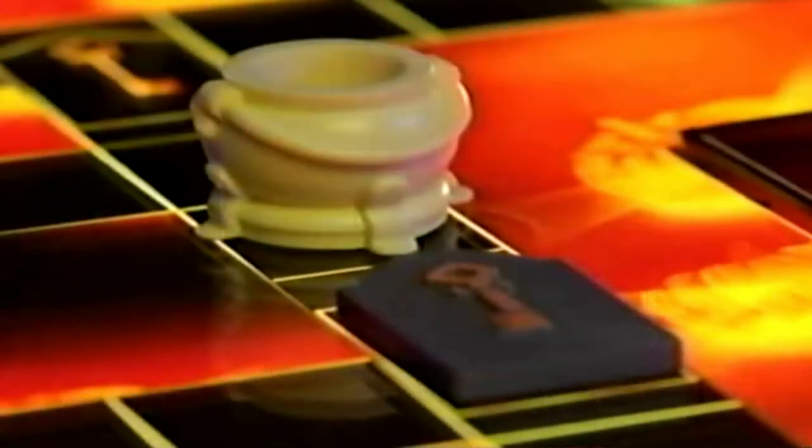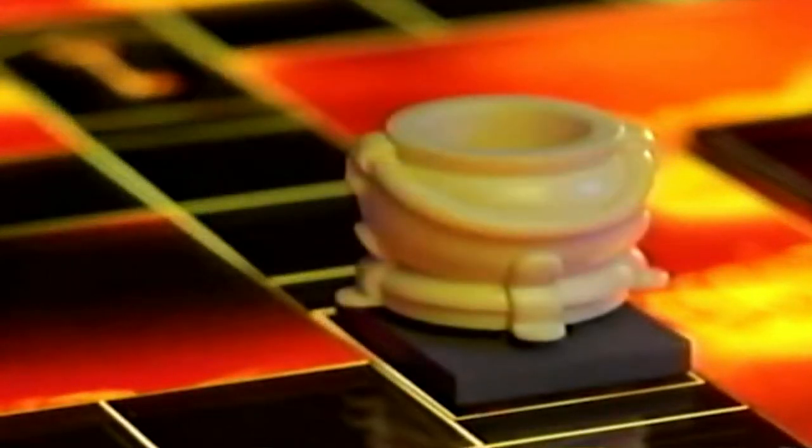You can journey from one province to another using any track except the ring road. To win a keystone, you must land exactly on a square holding one. You can collect as many keystones as you want. The more keystones you collect, the harder it is for your opponents to win. But you will still need all six different colored keystones before you can return home. Each color increases your power, but if you lose a colored keystone, you also lose its power.